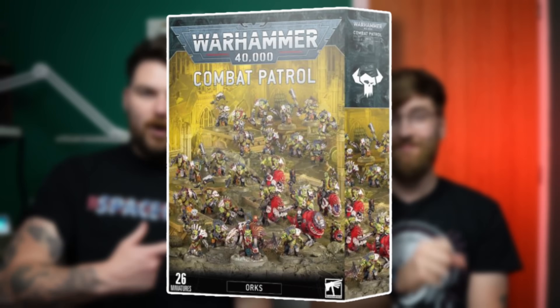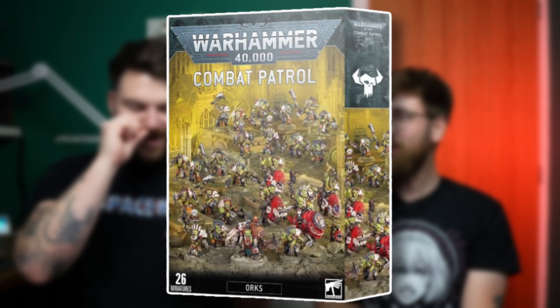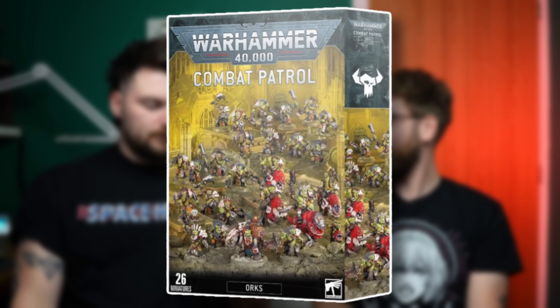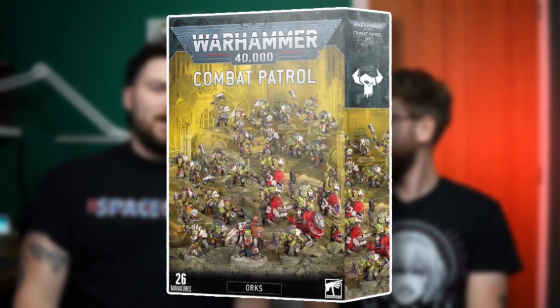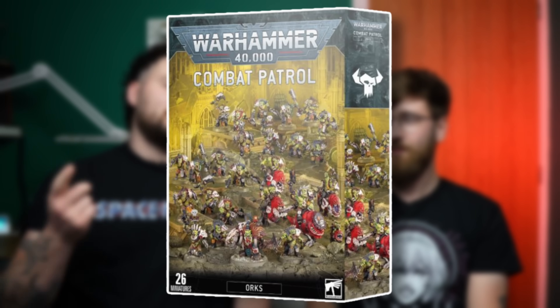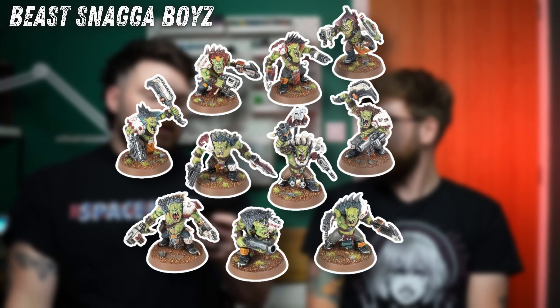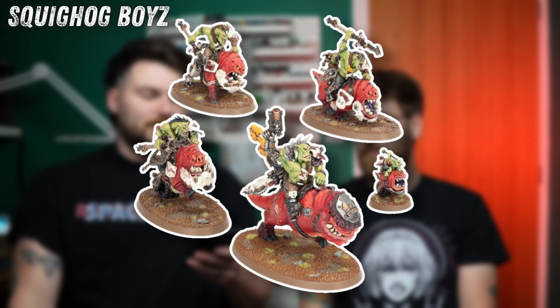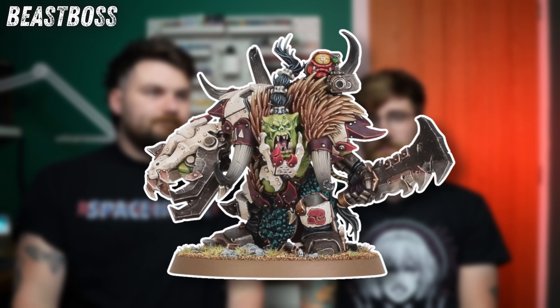The new Orks box? Hard pass. It's only Beast Snaggers — very insular. Snakebites fans rejoice, but everybody else has to go buy a more expensive kit. You get 20 Beast Snagger boys, four Squig riders with a Nob on Smasha Squig, and a Beast Boss. As much as I like the new one, it's not as good as the old one. The old one was great. Unfortunately the new one is a pass.